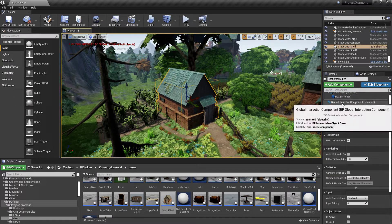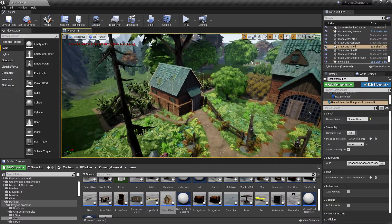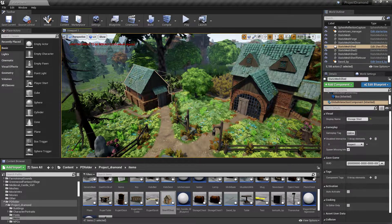Now we can go over here in the Global Interaction Component and give it a display name. We'll call it 'Storage Shed.' When you hover over it with your cursor, that tooltip name will pop up.